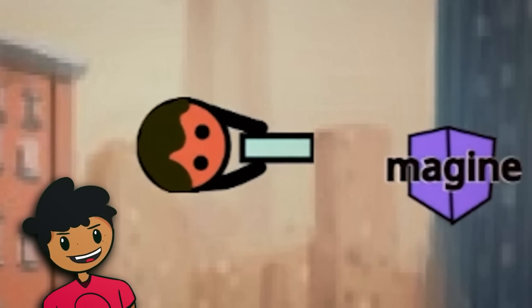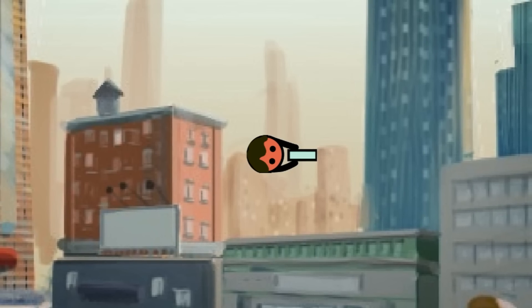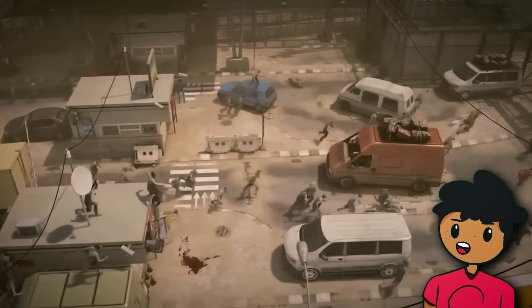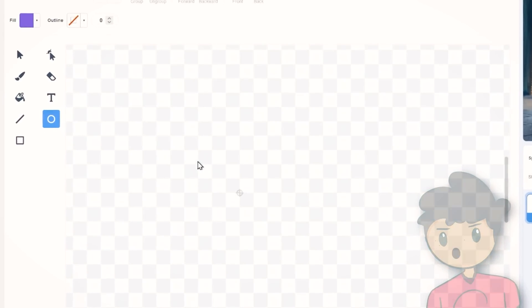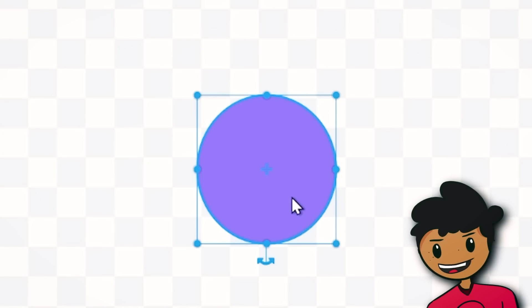Now I just need a way of aiming the gun, since I don't want to be shooting in a straight line. I used 'point towards the mouse pointer' and I'm ready to take on a horde of zombies. I also made a new bullet sprite — my detailed rendition of what a bullet looks like. The amount of work I put into this is insane. Yeah, it's just a circle.